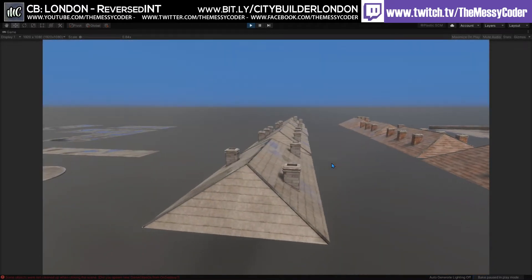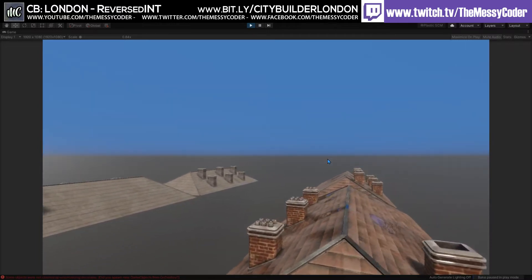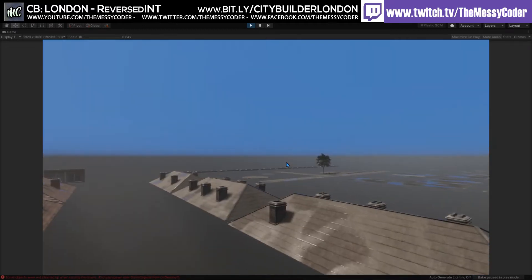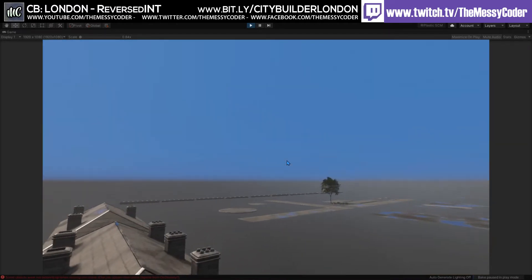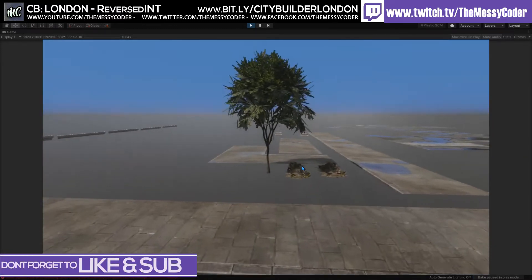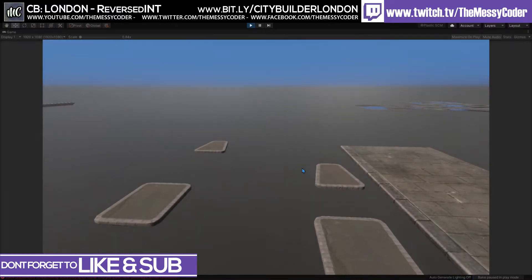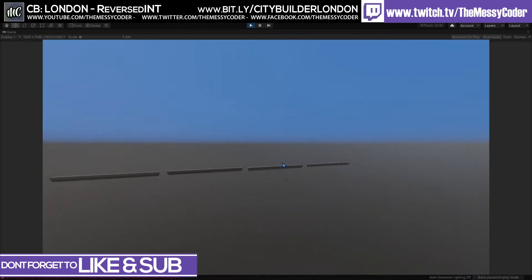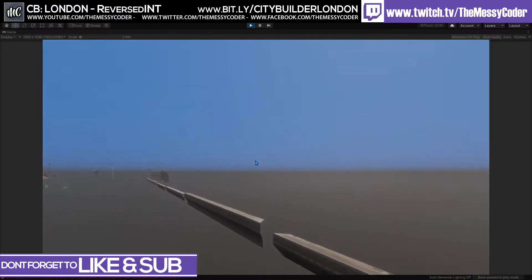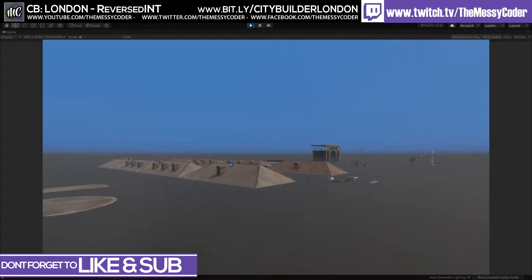We've got a chimney on there — you could use these on anything, really. If you want a collection of roofs with rain on there, a bit wet and moist. We've got pathways over here, a circular path, small path, shrubbery, a tree. These are for your road islands and crossings. Here are all the different trims for the buildings.